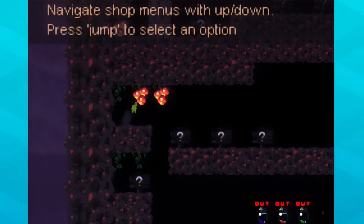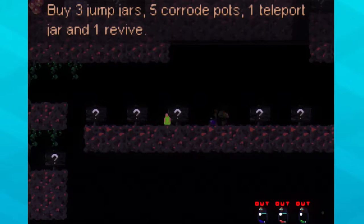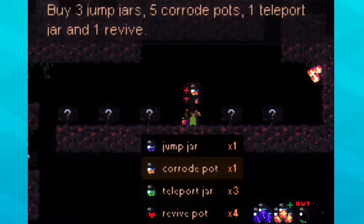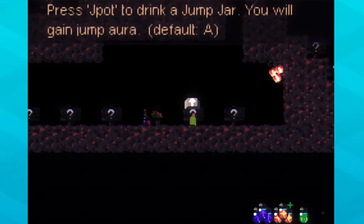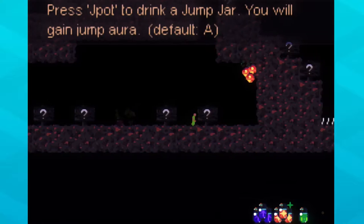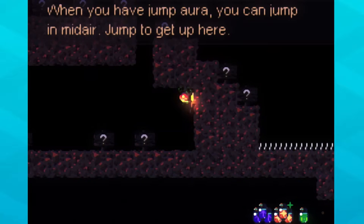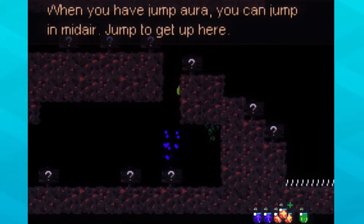Navigate shop menus. Buy three jump jars, five corrode pots, one teleport jar, and one revive. That's a lot of things. All right, bought them all. More berries!